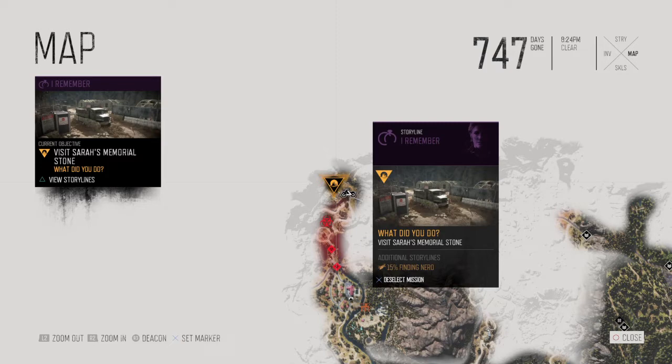The mission says: 'What did you do? Visit Sarah's Memorial Stone.' So this must be the Nero checkpoint that the helicopter was flying to in the beginning cutscene.